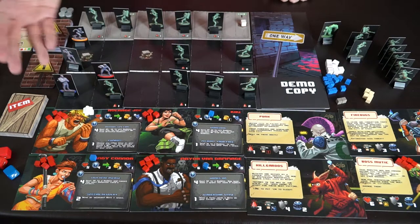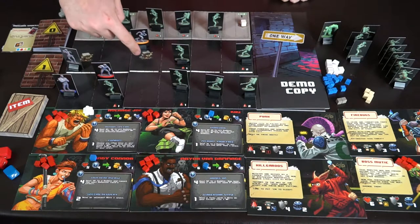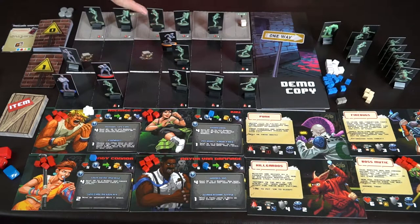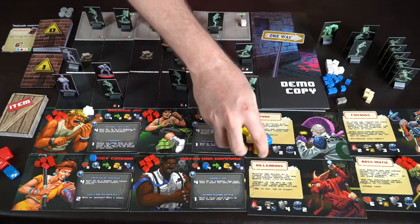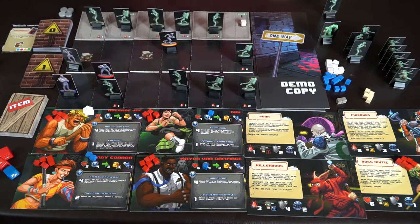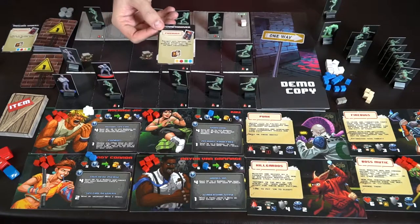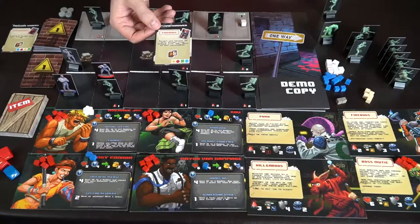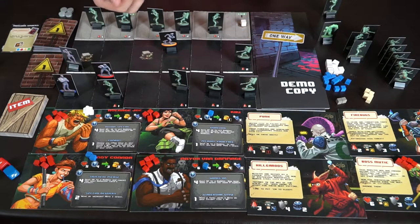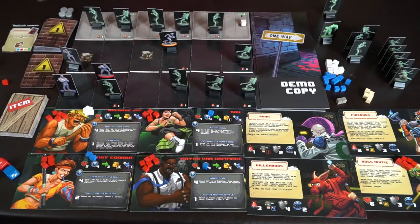Next player is Candy Connor — she's orange. She moves to her spot and then attempts to roll her dice: three punches and a kick as her last action. She gets four, which is enough to beat the punk's two defense. The punk is removed and she earns a wild power, which she can use for abilities or re-rolling dice. She then flips a card: Firebugs — target all heroes on this street tile, attack with one event die. It's not re-rollable. She rolls it — one damage, so she loses one health.